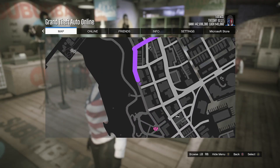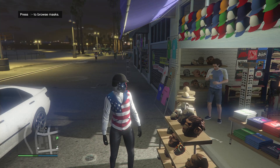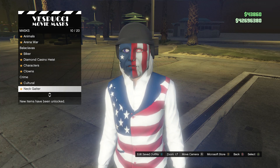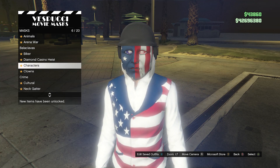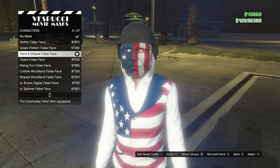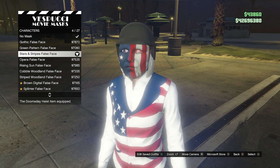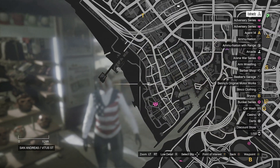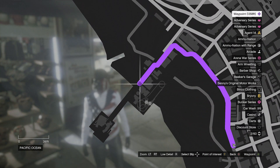After equipping the black bulletproof, back out of the hats and head over to the mask store. At the mask store, walk over to the mask, scroll down to Characters on slot 6, click on Characters, and equip the Stars and Stripes false face on slot 4. After you equip this mask, your bulletproof helmet will come off, so now we need to head to the pier to do the telescope glitch and merge the mask with the helmet.